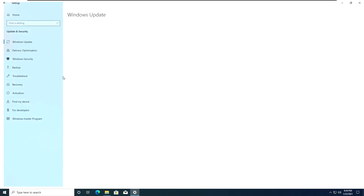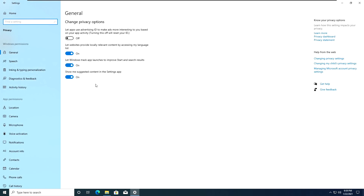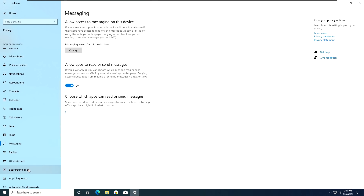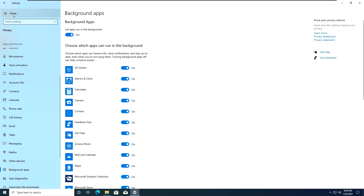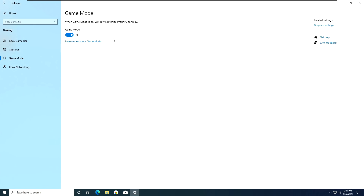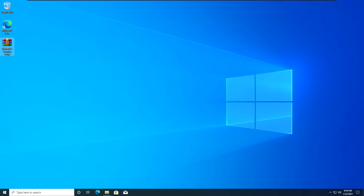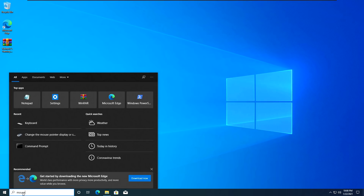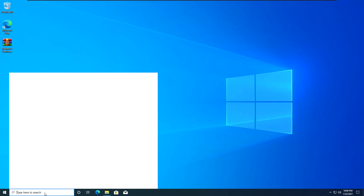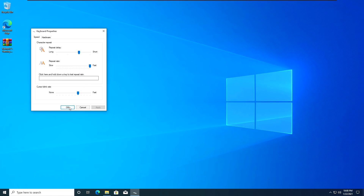Going into Settings, then Update and Security, then Delivery Optimizations — as you guys can see this is turned on. Then going into Privacy, everything inside of here is turned on as well, set by Windows default. Same goes for Search and all other things such as Gaming — Game Bar is on, Game Mode is on — all settings are just set to default. The mouse and keyboard settings are also set to default, as I have changed nothing inside of this Windows.